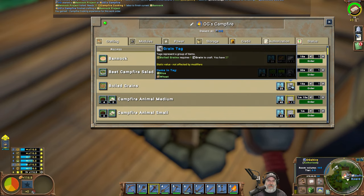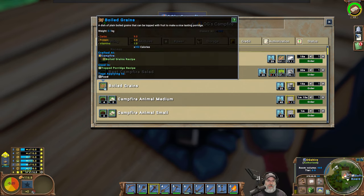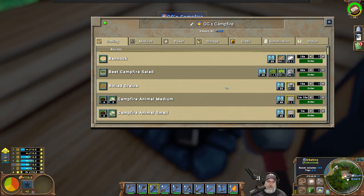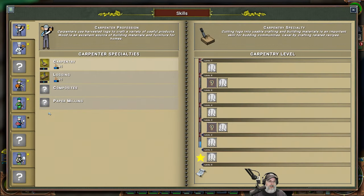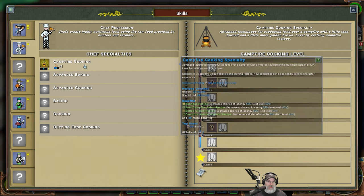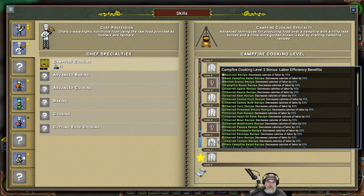Boiled grains — we need 27 wheat to make it. Does it really take that much wheat just to make one bowl of cream of wheat, or do we get a bunch of it? We have to have campfire cooking too to make that. So we can't make everything — we can just make some things until we get our campfire skill up. Let's look: we have campfire cooking level two right now.